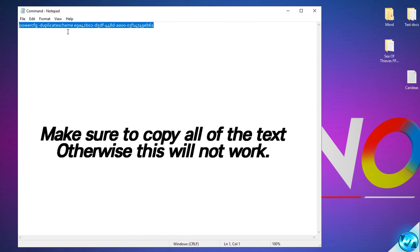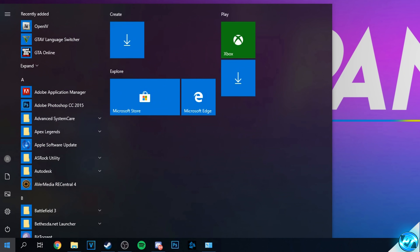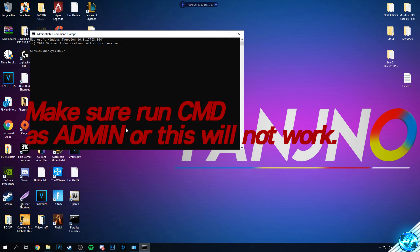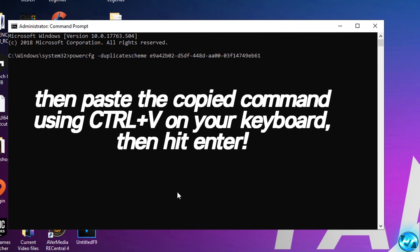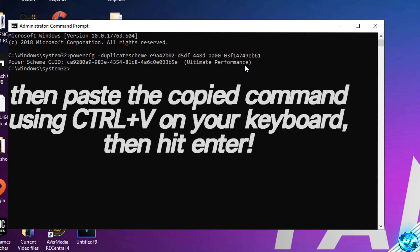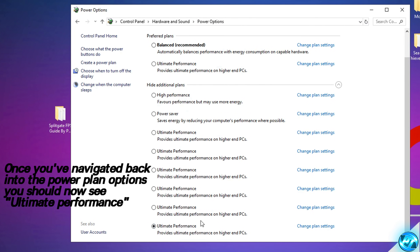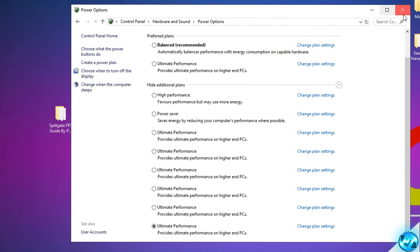Search for CMD in the bottom left, right-click Command Prompt, and run it as Administrator — this is critical, as it won't work otherwise. Press Ctrl+V then Enter. You'll see a Power Scheme GUID with Ultimate Performance listed. Exit the command prompt, return to Power Options, refresh the page, and you should now see the Ultimate Performance power plan. Select it to enable it and exit.